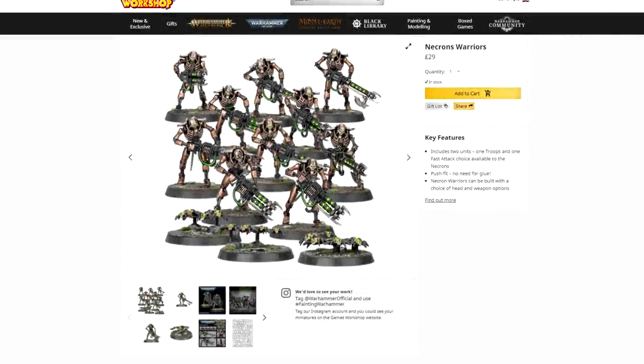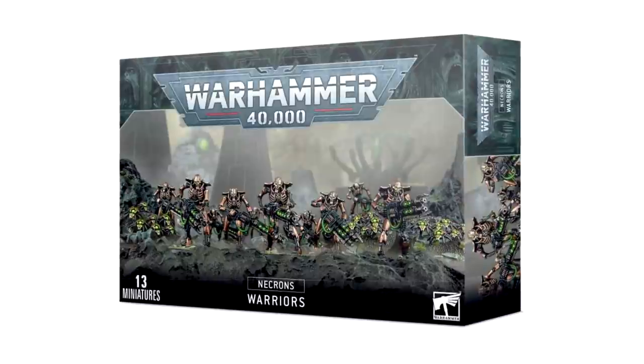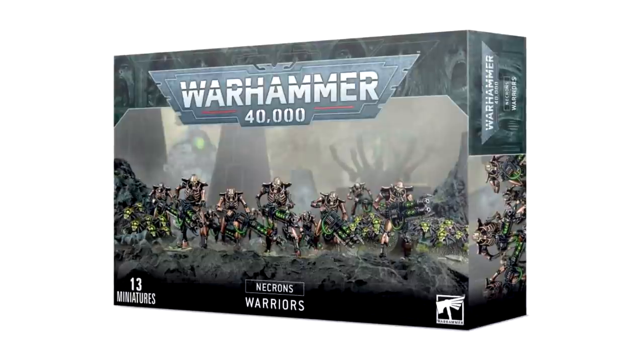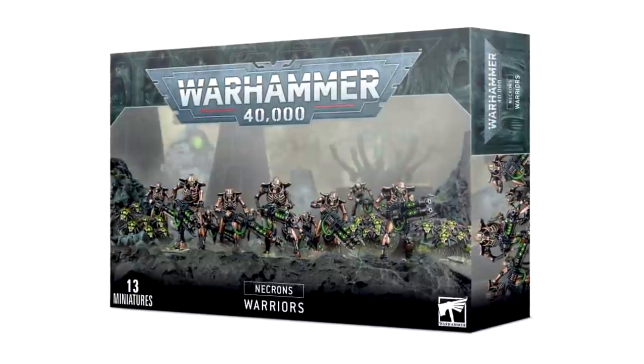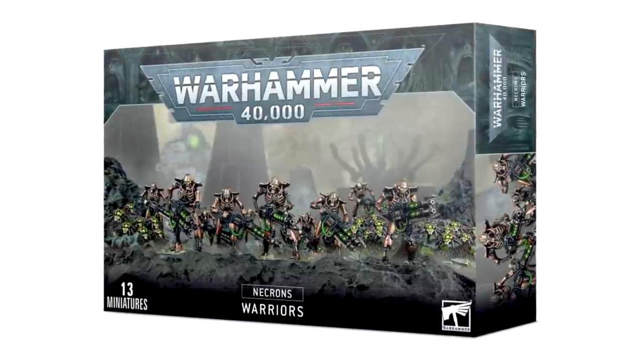At number five it's the new Necron Warrior kit. This is a 28-pound box of plastic that builds you a 10-man Necron Warrior squad and at least three scarabs. You get gauss flayers and gauss, the long-range and short-range versions of the guns, and two different heads per model. The box is basically the same sprues from the Indomitus box - it literally is the Indomitus Necrons.